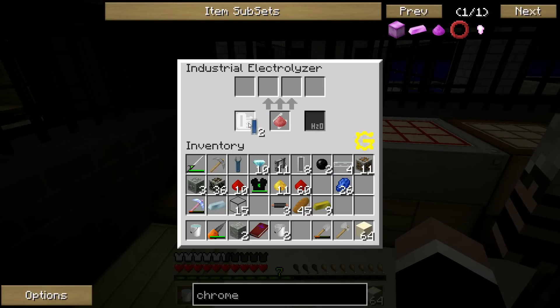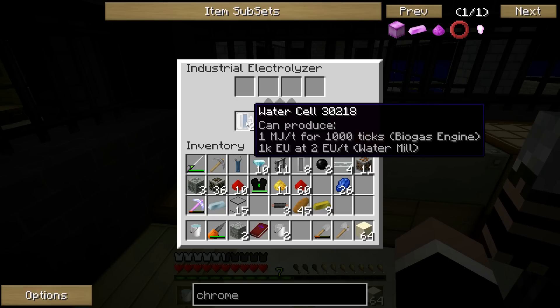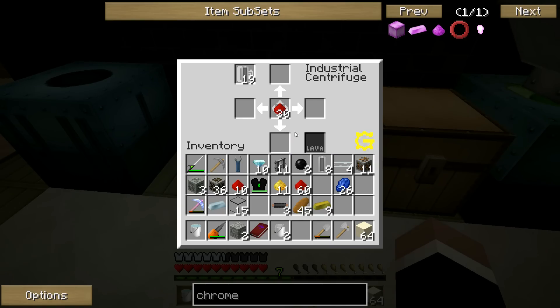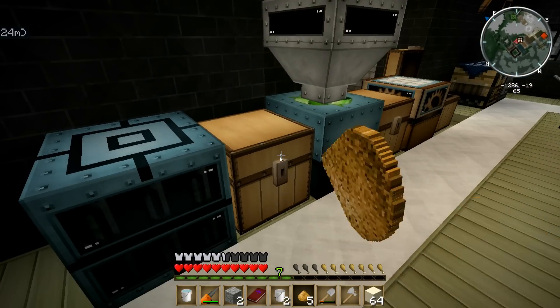Two heat vents, diamond, and iron bars gets us an advanced heat vent. And I need eighteen! Wow. Okay, so I need eighteen of those. And then I need a uranium cell.